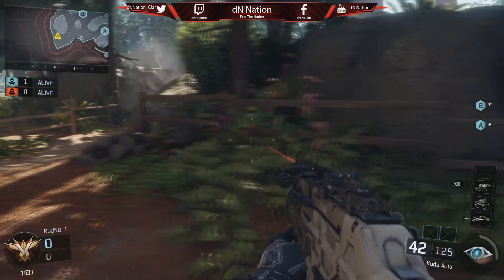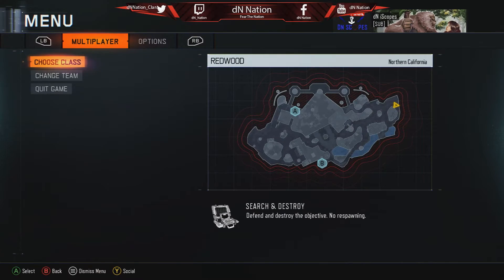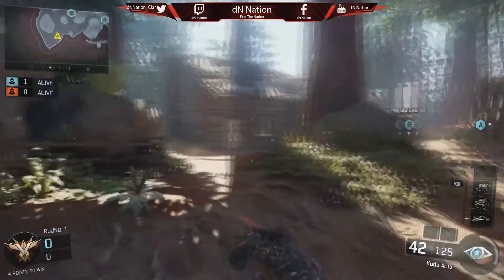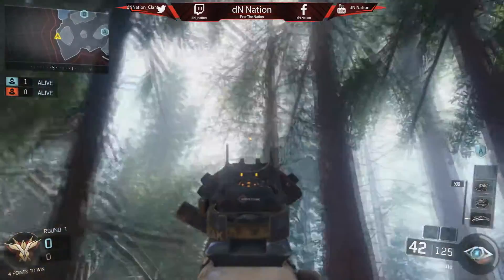Hey guys, what is going on? DN Scopes coming back at you with another video. This is kind of a little Easter egg video. I don't know what's going on — you just want to come to my location right now on the map Redwood. It's in one of the spawns and this only works in Search and Destroy. I found this and I have no idea what it means — might be a hint of future things to come.